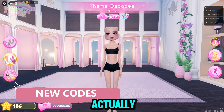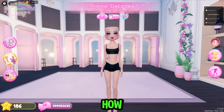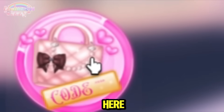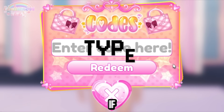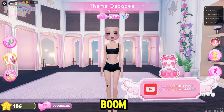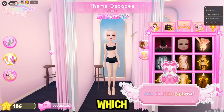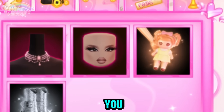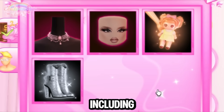Before I share the new codes, let me explain how to redeem them. It's very simple — click the codes button and it'll open up the codes menu. Just type in the code and click redeem. Then head over to the dressing rooms in VIP, click on the codes button, and you'll have all of the code items including the new ones.